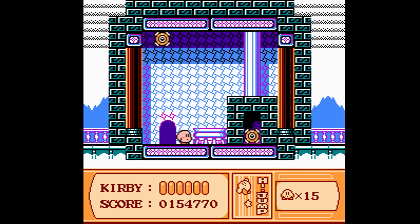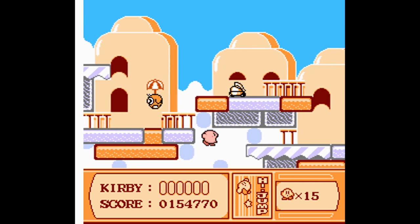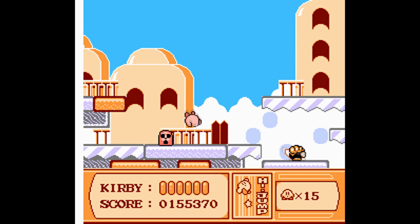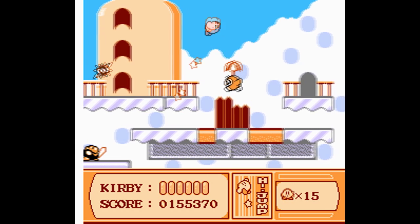Going in the secret door here — there is actually nothing of interest, just fireballs, so we shall just leave. They looked quite hostile and did not seem to like us invading their home, so we shall respect their privacy.